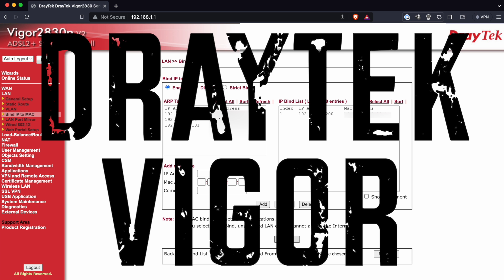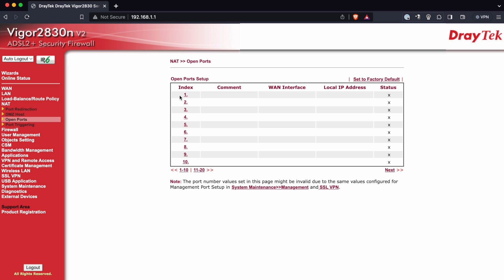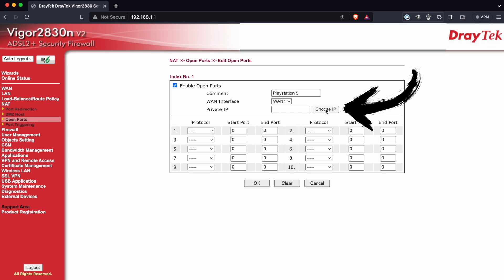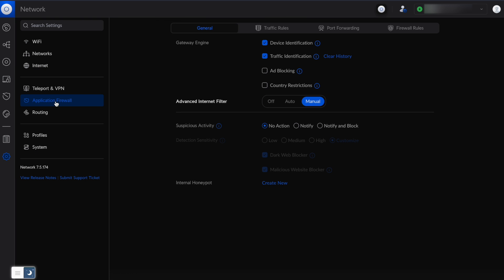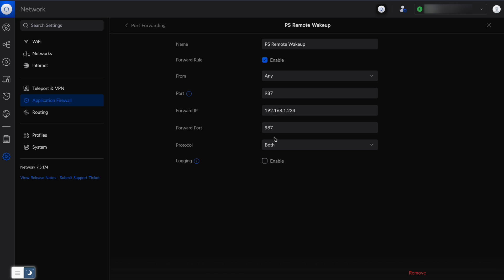The second example is using the Draytek Vigor 2830. In the menu on the left, go to NAT, then click on Open Ports. Click on the first available number in the list, then click the Enable Open Ports tick box. Add a comment or a name so that you know what it's for. You can actually add all of your port forward entries in this one screen. Then click on the Choose IP button, select the IP address of your console from the list, then enter your port and protocol details, then click OK to save. And thirdly, we have the Ubiquiti UniFi Ultimate Dream Machine. Here you go to Settings, then Application Firewall, then Port Forwarding. Create an entry, give it a name, enable it, and add all your port details and the console's IP address.